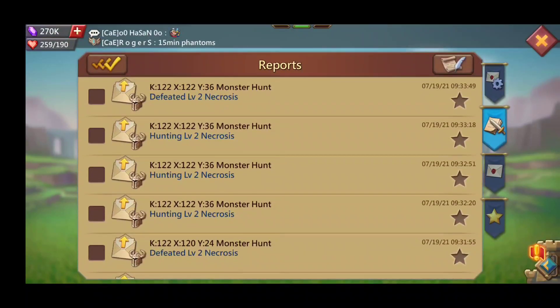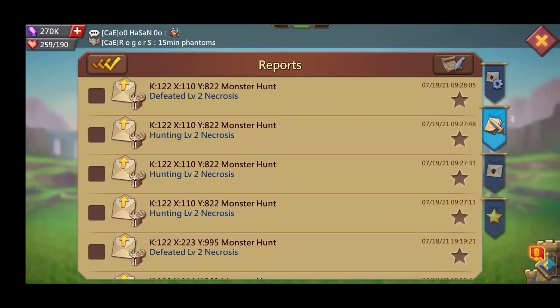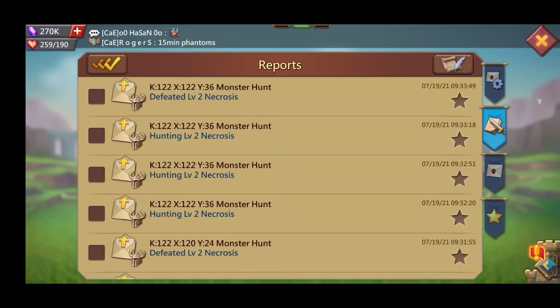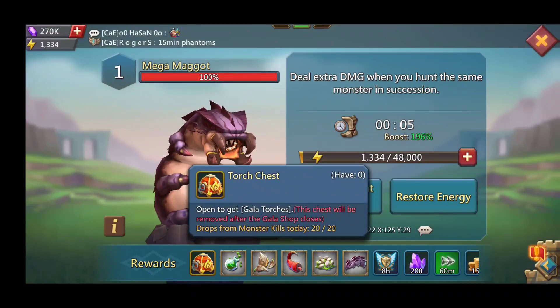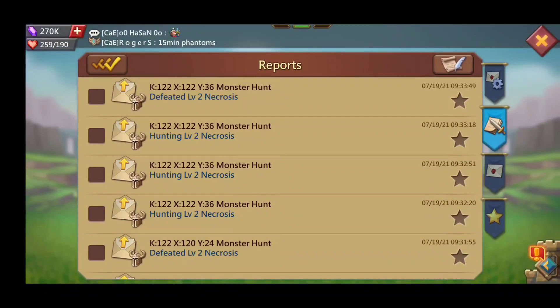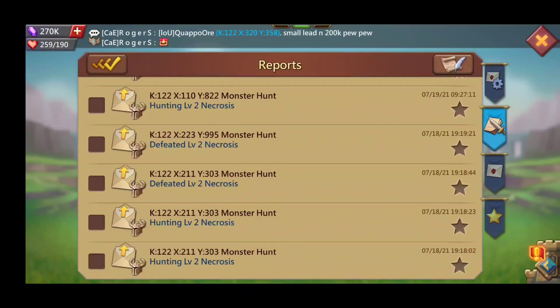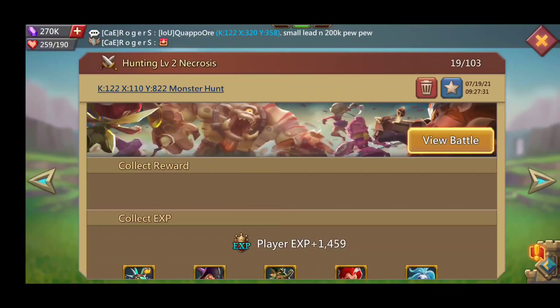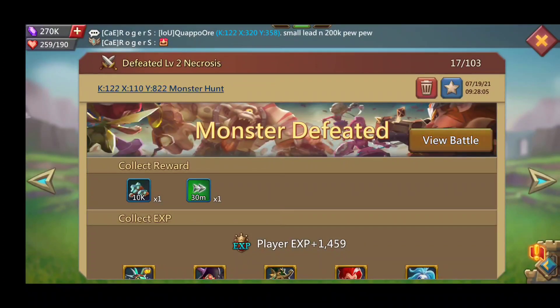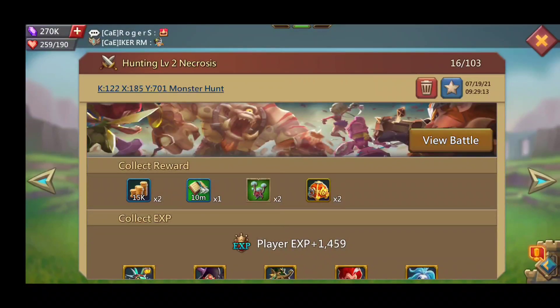For monster hunting, I hunted quite a bit today. This started today so I didn't get all 20 needed from the daily monster hunt chests right away. One thing I noticed is that when you hunt regularly the chances of getting a torch chest drop are pretty slim. I did get two drops in a row and a third within the first five hits, but then it hits a dry spell.